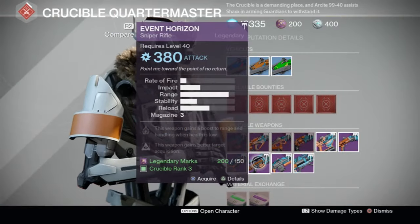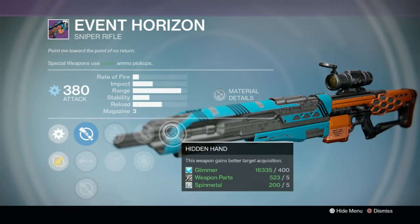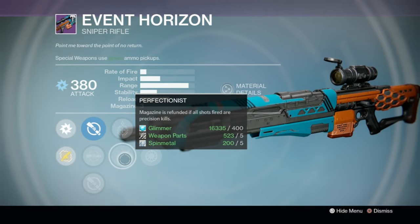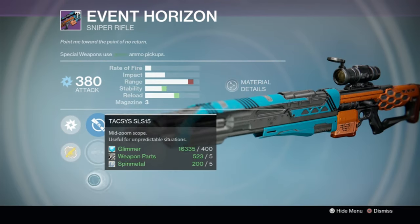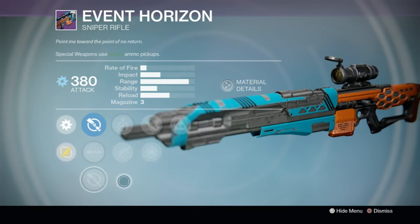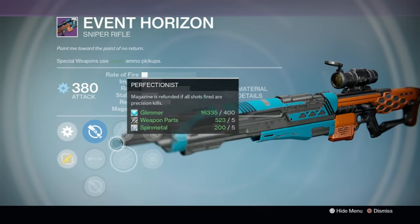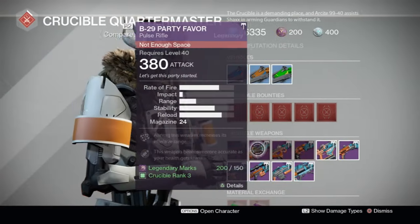The Event Horizon sniper — this is the impact you want, big-time impact. You've got Hidden Hand, Explosive Rounds, and Snapshot if you want to take this into PvP. Underdog lost me a little bit, and the scope is unfortunately not great. Scope is really important on a sniper rifle. This one is not bad — so so close to perfect right up to those first perks, but it fell apart a little bit toward the end.